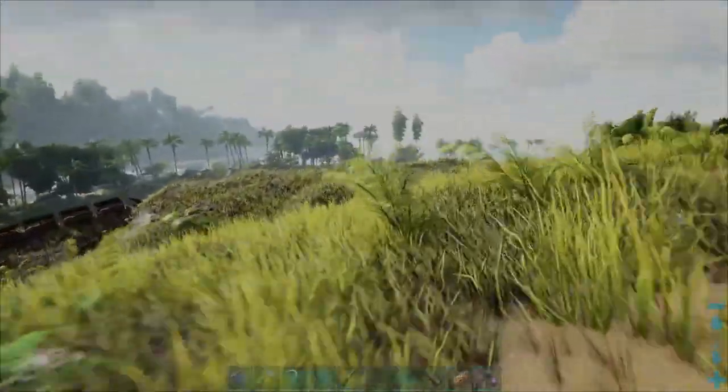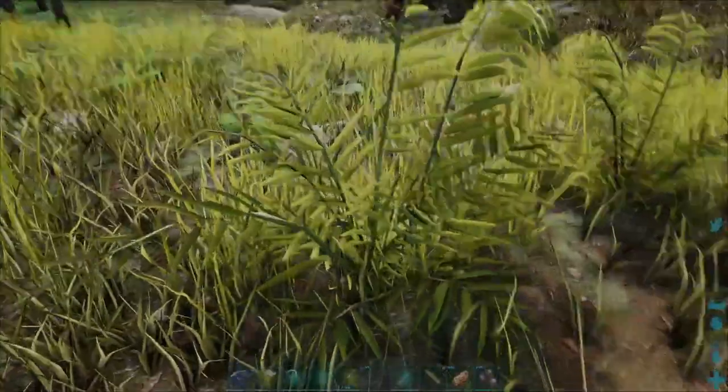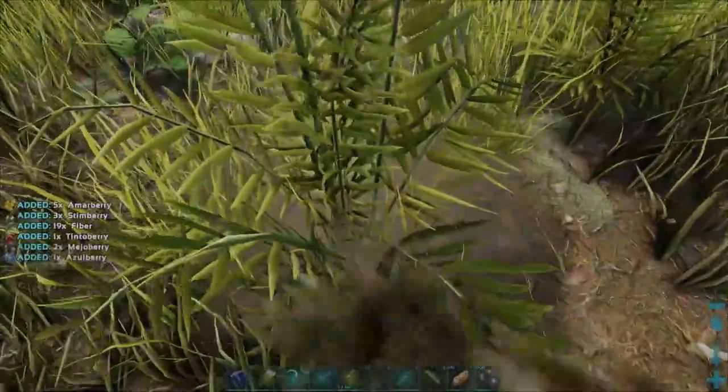Starting with the fibre then guys, you just need to come up to any kind of bush with empty hands, press the E key over the bush, and you will gather fibre like so.